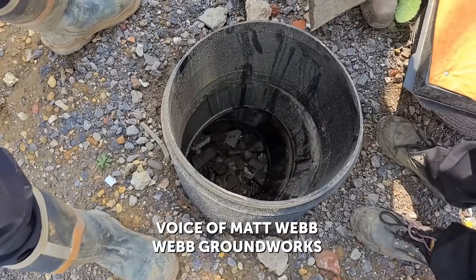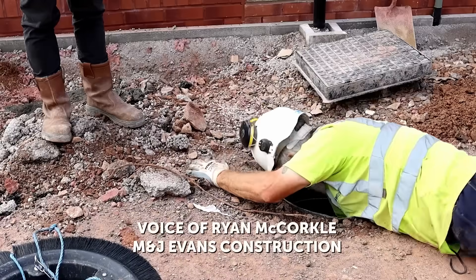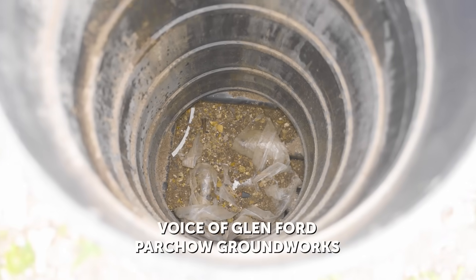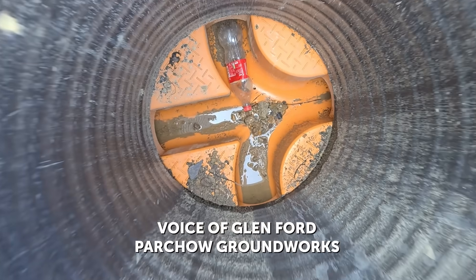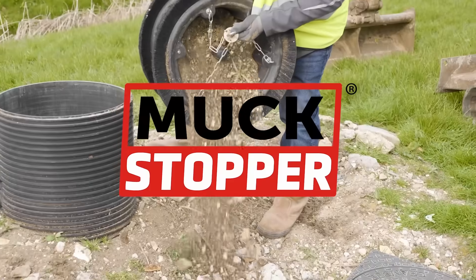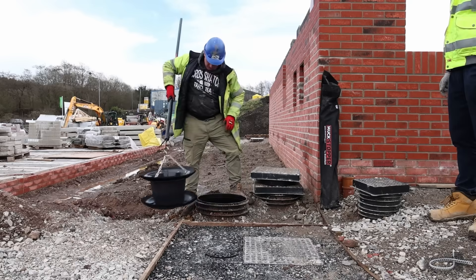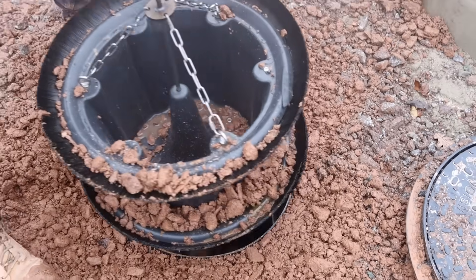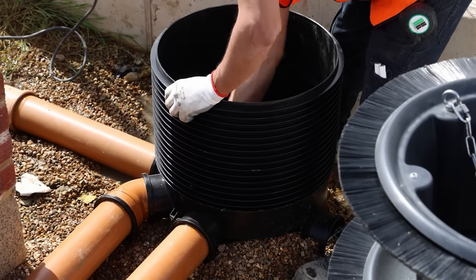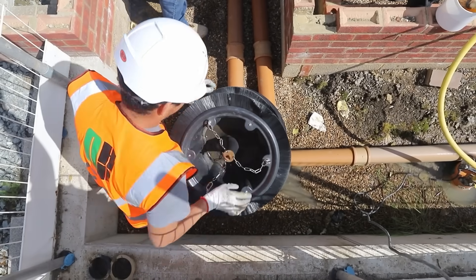Debris obviously falls down there and then you've got to get a jetting team in to come and remove that debris, and you have to dig down, take the shaft completely out to get it clean — it's a big job, you've got to dig around, take all the sections right back to the top and clean them out. I'm Nigel from Drainfast and I'm the R&D director. The Drainfast range includes a couple of different options to cover 450 chambers — they're aimed to collect the dirt and stop it from getting to the bottom of the chamber, aiding easy clearance of 450 chambers and cutting down on wasted time and money.